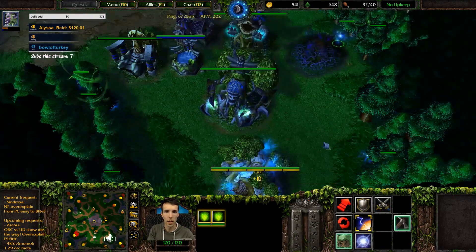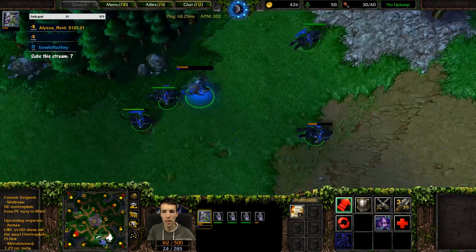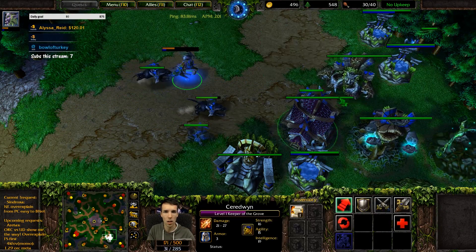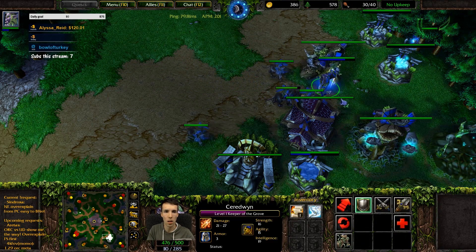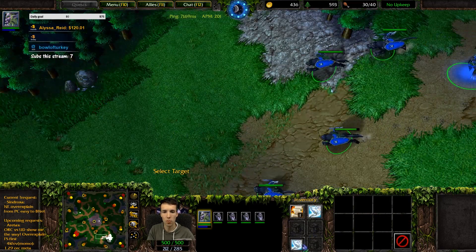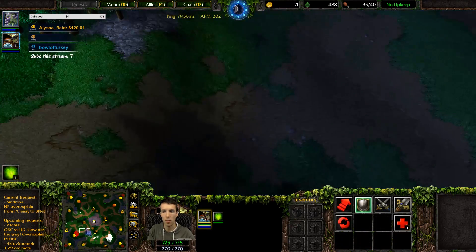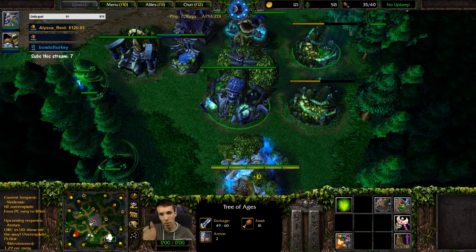We're gonna make one or two lords, go back for an item, and then get the alchemist as well. Four huntresses - pressure, kill grunts whenever you can. Go get the alchemist. You can bring the wisp - acid bomb - you can bring the wisp so you can remove it and detonate. Then make one more moonwell.